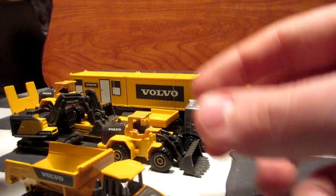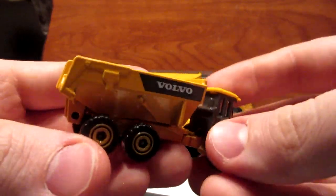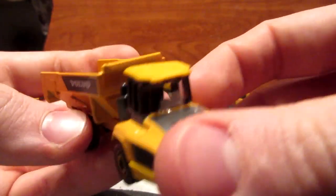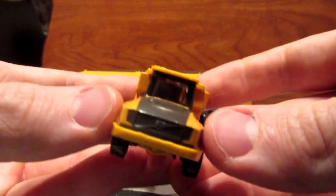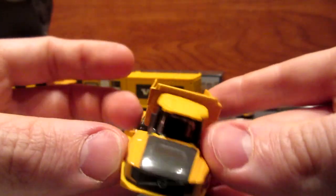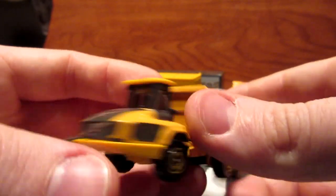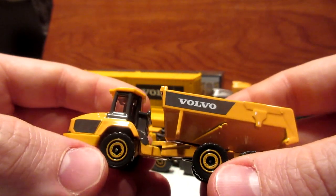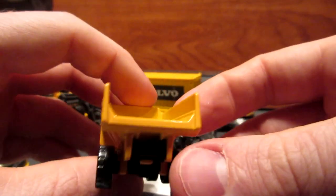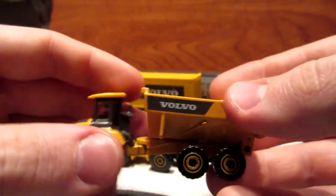Now for these dump trucks — these are all metal, which is pretty cool, and they are quite heavy. The bucket tilts and the cab can turn, which is cool. The roof is small plastic. You have a small chrome Volvo emblem and the yellow and grey Volvo color pack. I bought two of these in case I ever want to do a diorama with quarry stuff or construction vehicles.